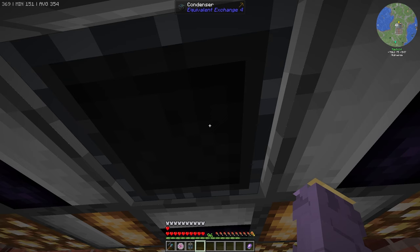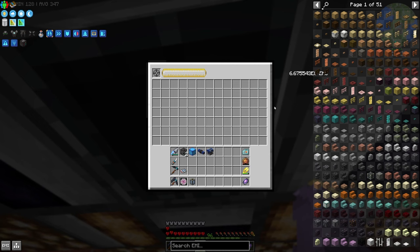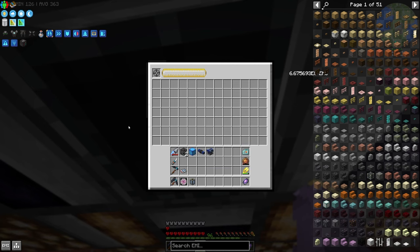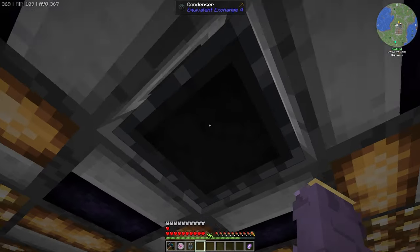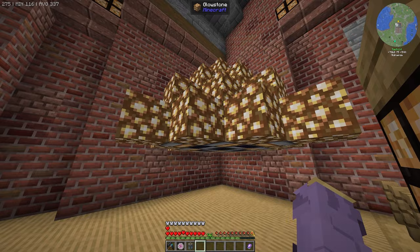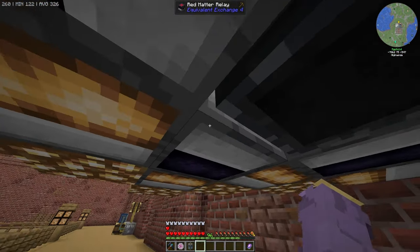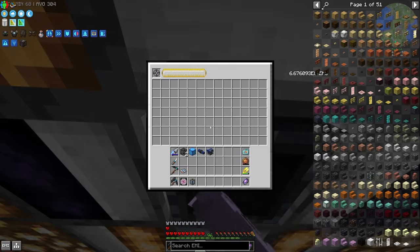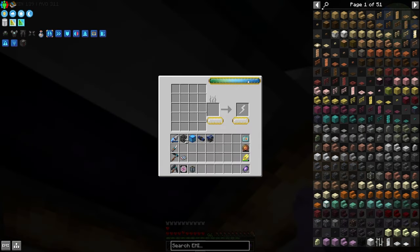This condenser has 6.6 times 10 to the 8th power of EMC — I've collected a lot. If I put in anything with an EMC value, like an advanced pressure tube, this entire thing would fill up instantly. We have a lot of EMC to work with. This setup has just been gathering EMC; you can make it larger, but these guys have a transfer rate limit, so the buffers are permanently full.